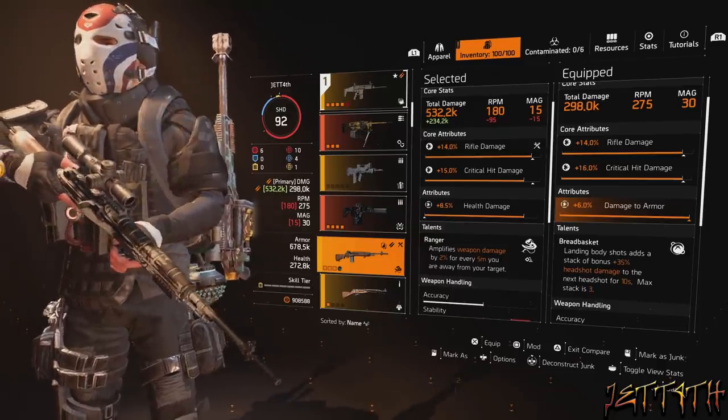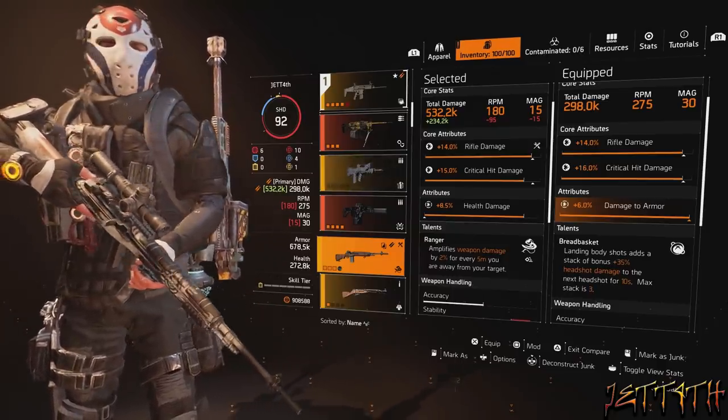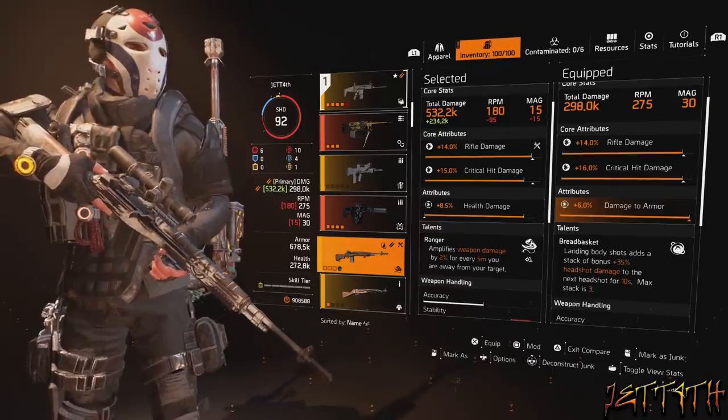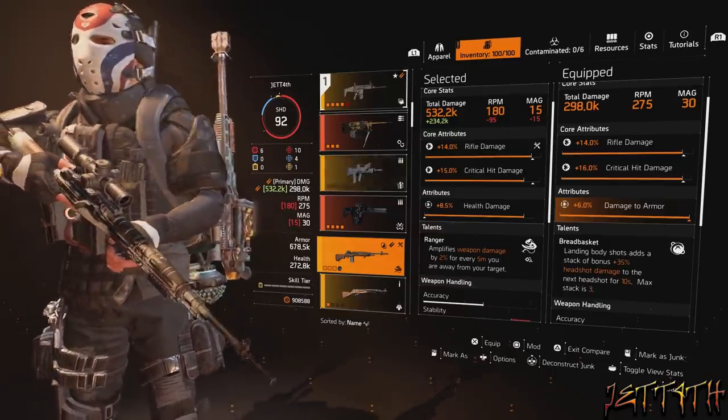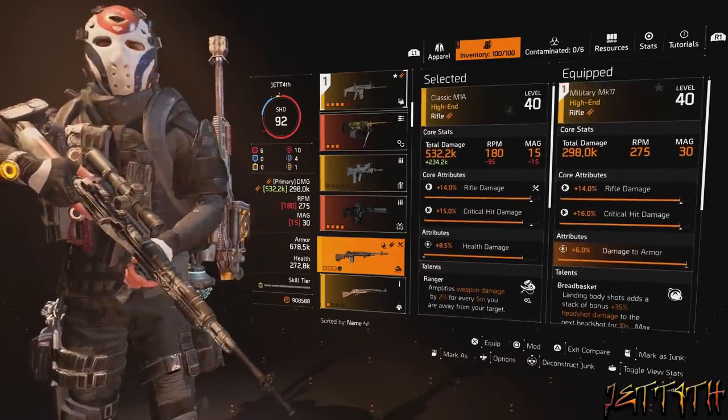Breadbasket: landing body shots adds a stack of bonus +35% headshot damage to the next headshot for 10 seconds. Max stack is 3. This is actually really good for high-rate-of-fire rifles because — I have pretty bad aim — spamming and then getting a headshot puts you at 2 million with this build.